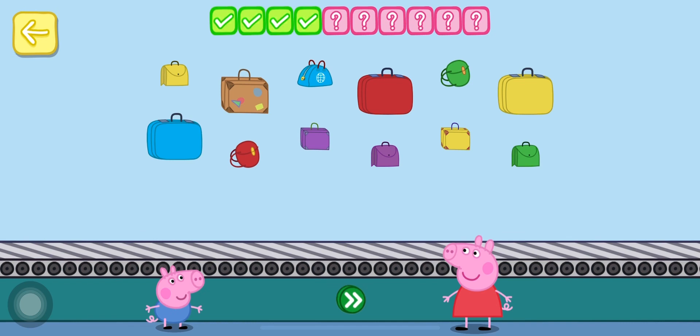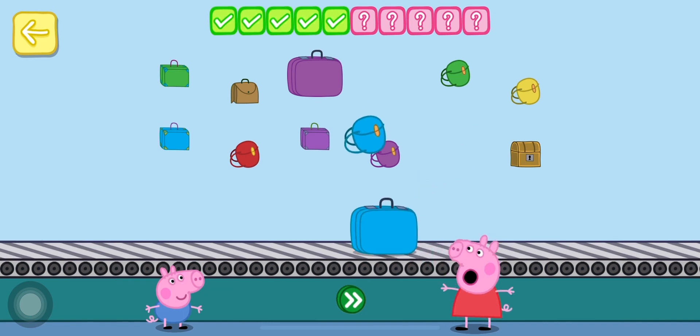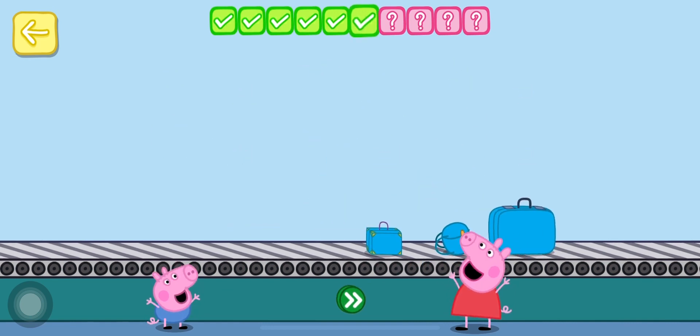Place one yellow bag on the conveyor belt. One. Touch the button. Well done. Place three blue bags on the conveyor belt. One. Two. Three. Well done.